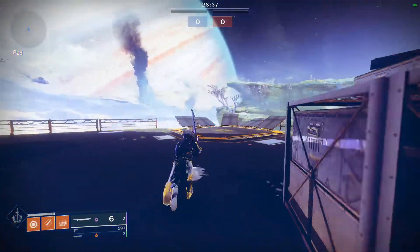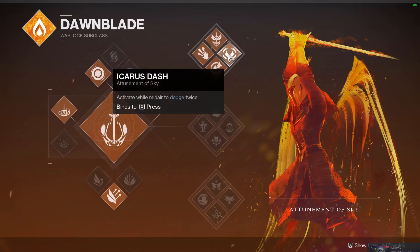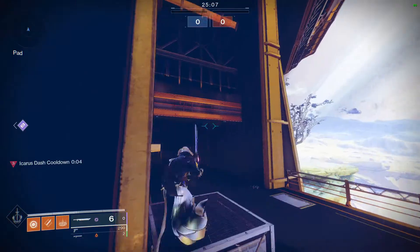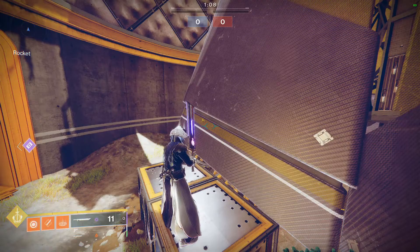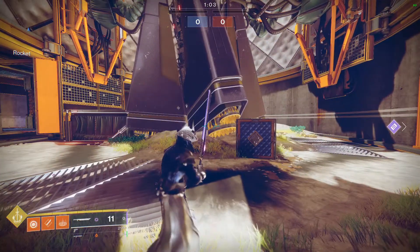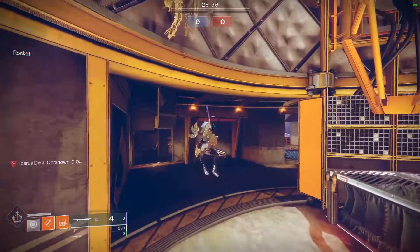To start off, I'll be going over some of the movement options and techs I'll be using to make this run happen. For the majority of the run, I'll be using Top Tree Dawnblade Warlock, because they have Icarus Dash, which gives the player more options to cross gaps without jumping. We aren't allowed to jump, which makes the jump-and-Icarus-Dash movement combo completely impossible. But if you run straight into an object and then dash into a wall at the right angle, you can gain a small amount of height. This can also be paired with the Wings of Sacred Dawn exotic chest piece, allowing me to glide after using all my dashes.